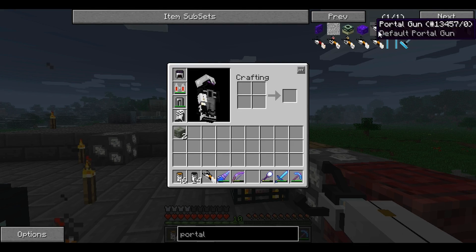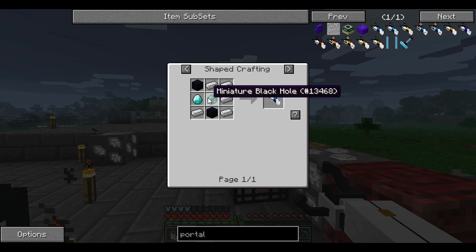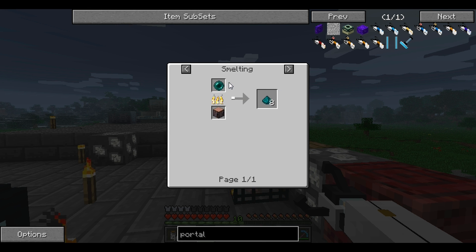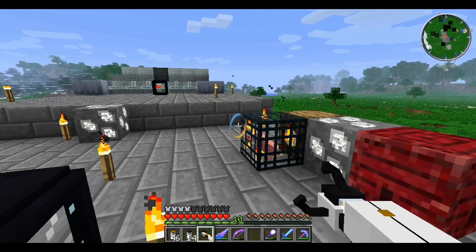And to craft a portal gun, you need 2 obsidian, 5 iron, 1 diamond, and a miniature black hole. A miniature black hole consists of 8 enderpearls and 1 nether star. To get the enderpearl dust, you need 1 enderpearl. Anyways, that's how you make a portal gun.